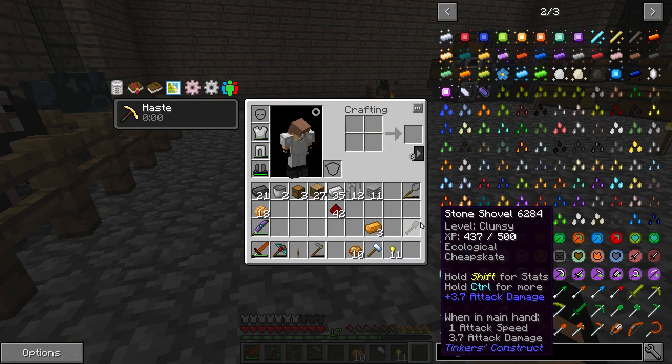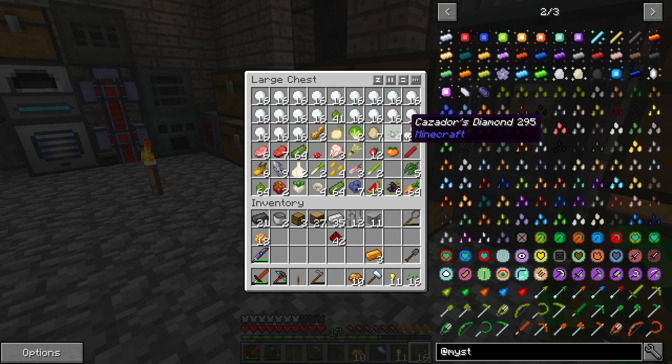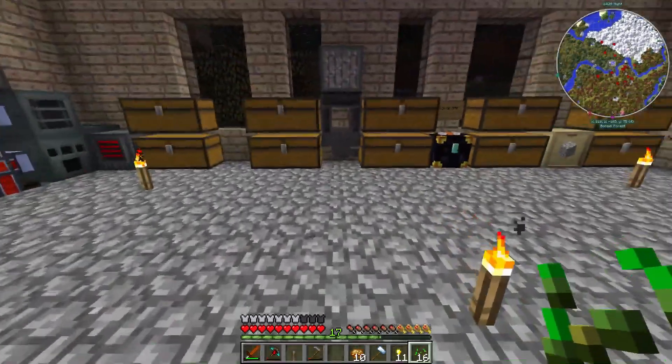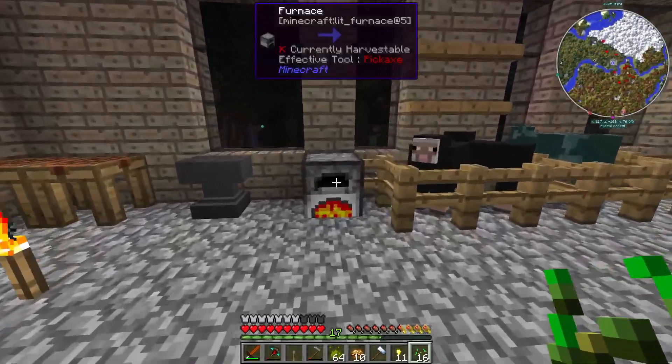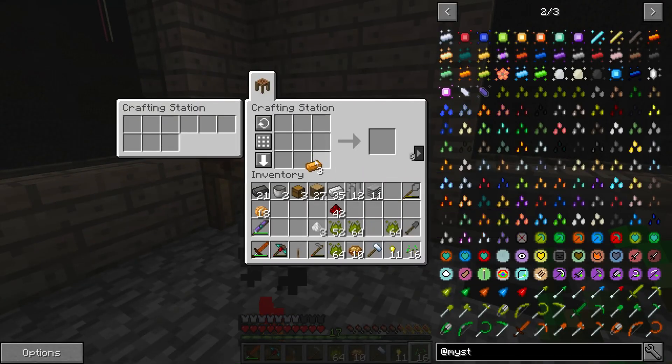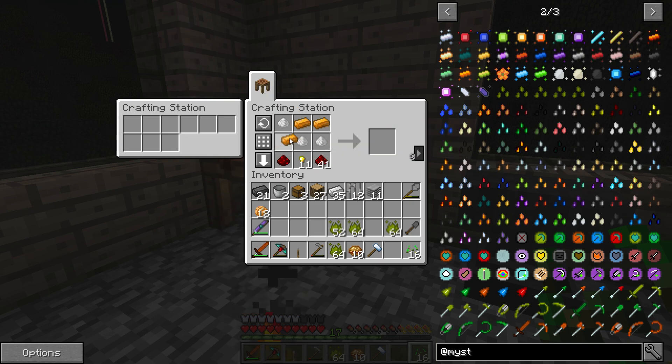Let's go with a four by four area of these things because I think we're going to need a lot of them. I was talking to Renovate - I told him I might do a mixture of chickens and a mixture of crops just to get a different feel, so we can play with the chickens and play with the crops.